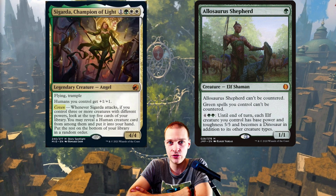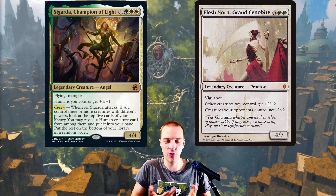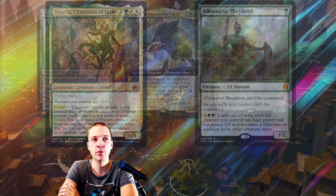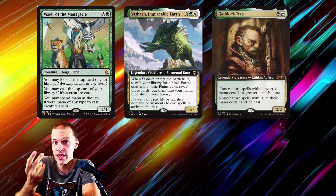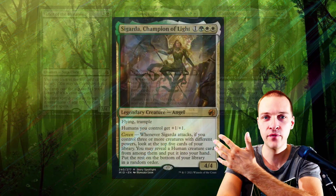All your humans still get +1/+1 from Cigarda, so Cigarda is also helping out with that overrun strategy. And of course Elesh Norn — a great hate bear and overrun creature as well. Even though they aren't humans, you should probably also play Gaddock Teeg, Vexer of Menagerie, and Yasharn, as they are just good hate bears and good card draw in general.